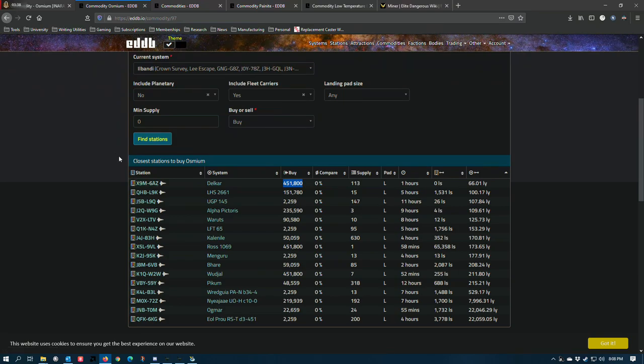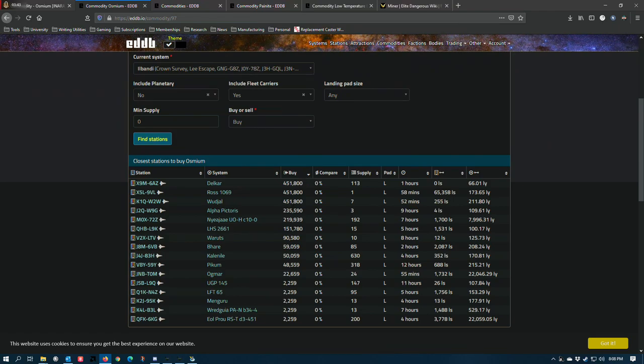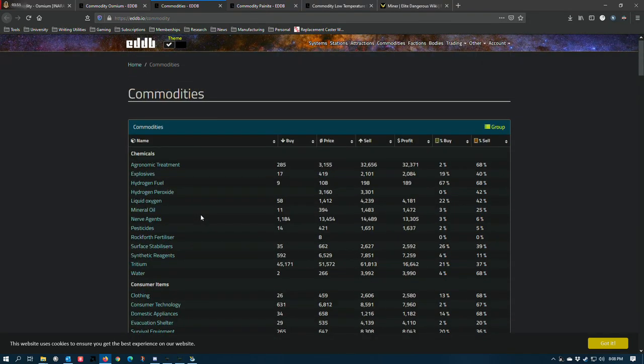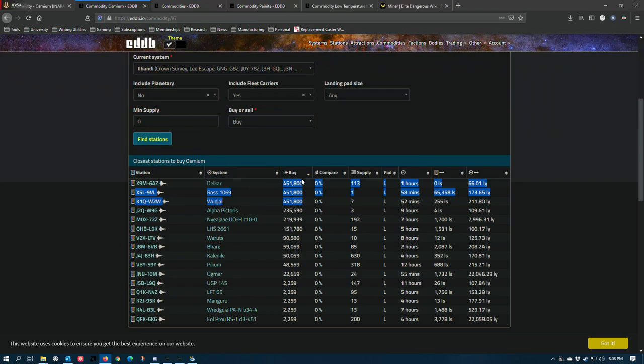That's incredible — 451,800 credits. These fleet carriers are the big dealers right now. On the sell side, the prices are pretty steep too: they're essentially buying and selling at the max cap, acting as aggregation points. If you see a buy and a sell at this price, it means the fleet carrier owner isn't really trying to make a lot of money off the spread — although tariffs might skim a little off the top.